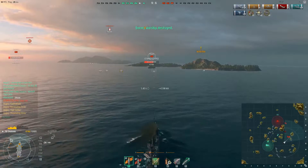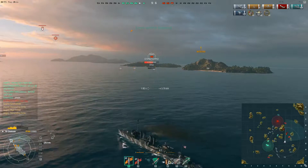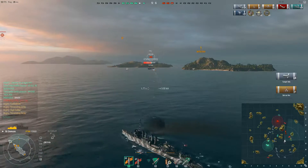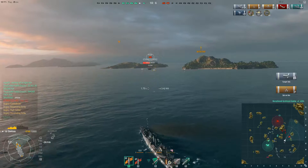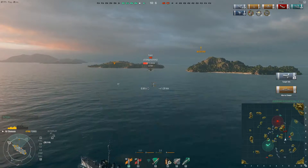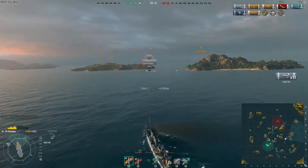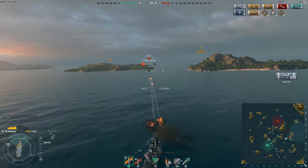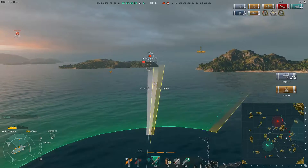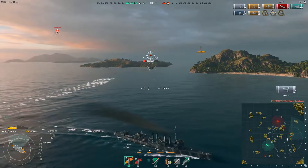My second broadside of torpedoes managed to sink it. And here's the enemy aircraft carrier. I was aware I was running towards it, but that battleship could actually have sunk me — now I can focus on killing the enemy aircraft carrier. I managed to get two Citadel hits with high explosive. Aircraft carriers don't have a lot of armor, and even though citadel penetration with HE shells doesn't do that much damage, it's still pretty nice. I managed to set it on fire, which means it can't launch any more aircraft, so I'm very safe from it right now. I just fire away with my guns and my torpedoes are about to hit.